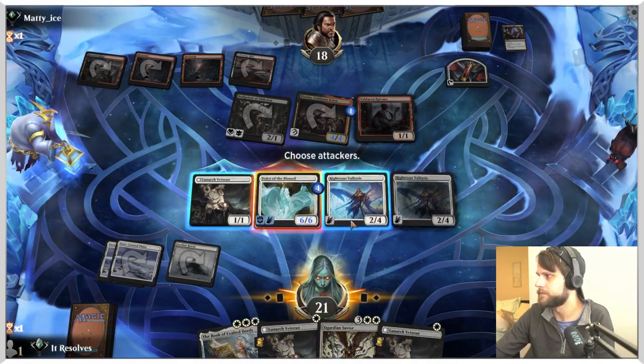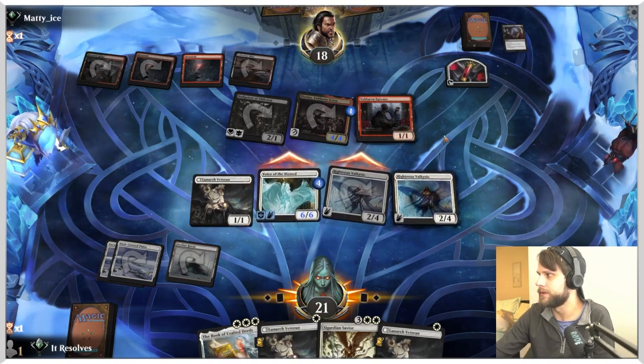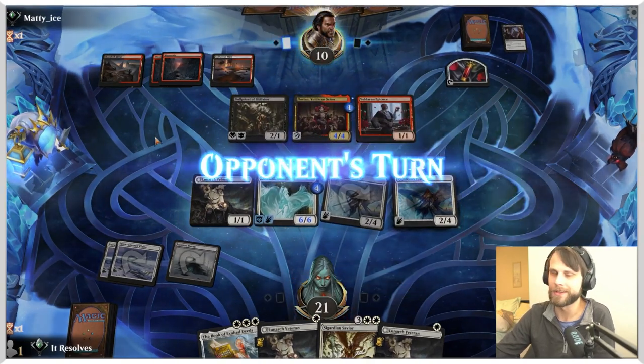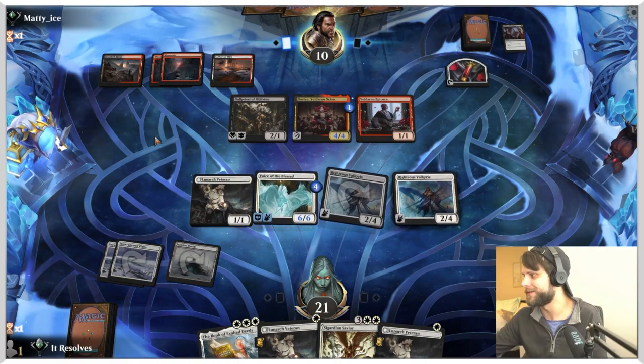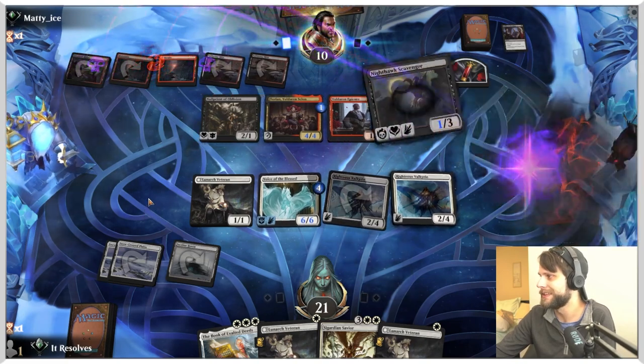Fantastic. We're just going to keep attacking in. We do lose a little bit of momentum on blocks, but this is now just a 6/6 with Flying and Vigilance — that's really good. It was turn four so we are technically behind on lands, but that's really good.